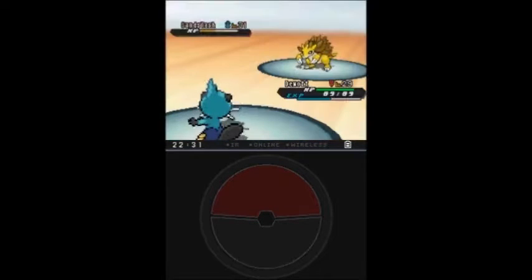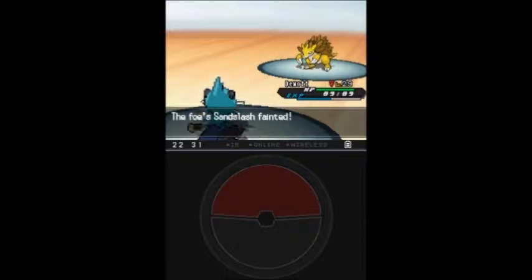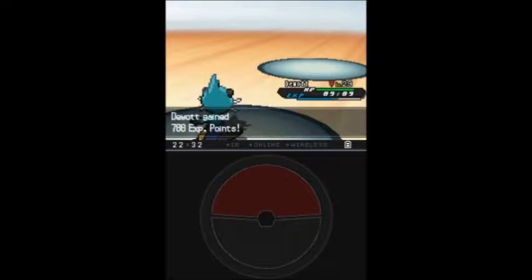Other things that can be found are the Evolution Stones: Fire, Water, Thunder, Leaf, Moon, Sun, Shiny, Dusk, and Dawn Stone.